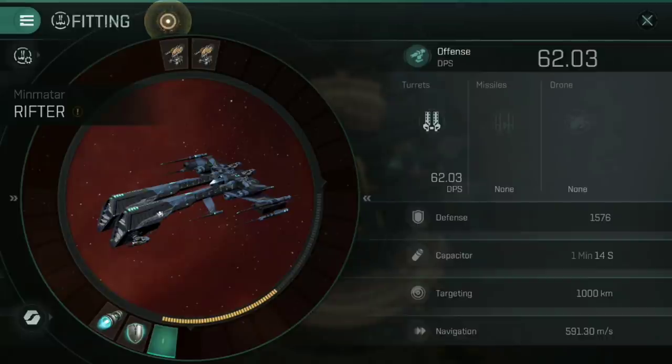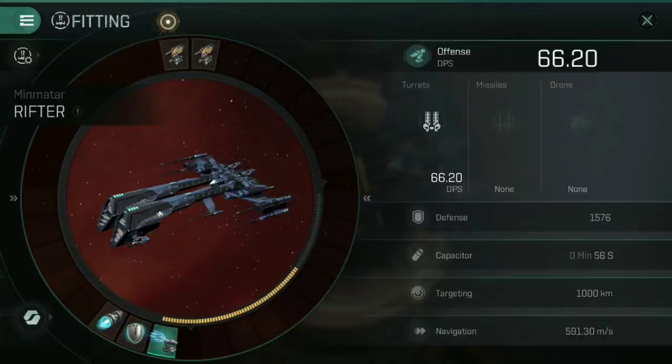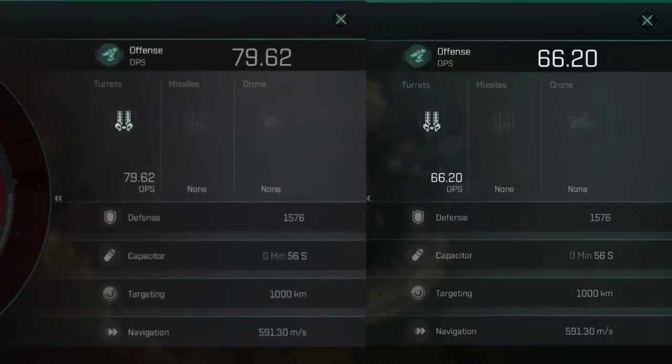To showcase what this does on the cold fitting, you can see 62.03% is my standard DPS on this Rifter. If I were to fit the Mark III gyro stabilizer, that immediately increases up to 66.2%, and if I undock and activate this, that will go up a little bit higher again as it's heated and puts extra damage into the cannons.